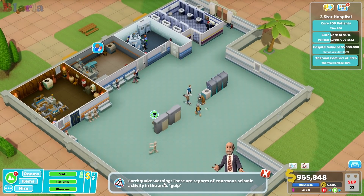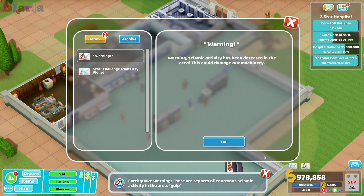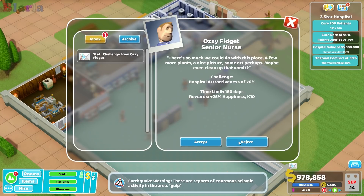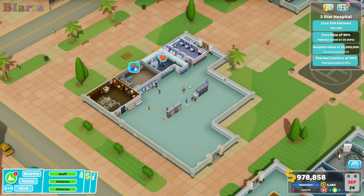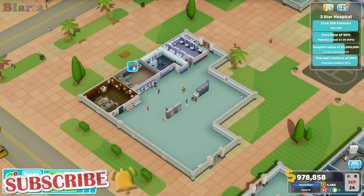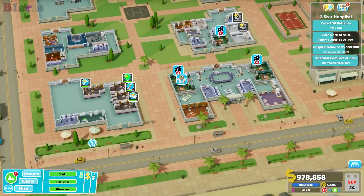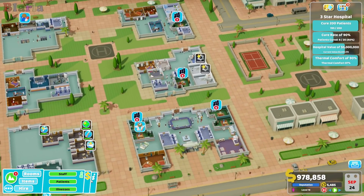Oh no, earthquake warning — there are reports of enormous seismic activity in the area. This is going to be a particularly bad one everybody. What I was saying before we get into it is that we need to build chromotherapy here and we need to build pest control, and I'm thinking a small treatment ward.